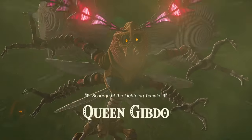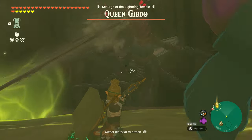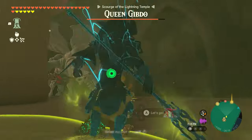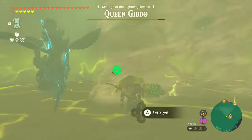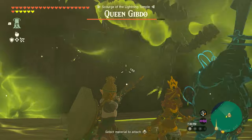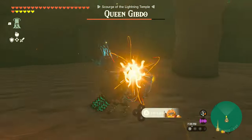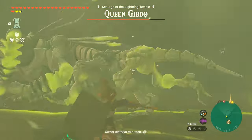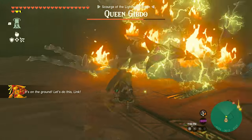This boss is pretty quick and has some annoying attacks to deal with. She's got a charging attack, she can fire a beam of sand at you, and she can generate giant tornadoes — those are especially annoying because they can knock down Riju, interrupting her lightning ability. The key to beating Queen Gibdo is to hit her with Riju-powered lightning arrows. When you hit her, it will strip her of her armor, and a follow-up hit will stun her, leaving her wide open for you to land attacks.